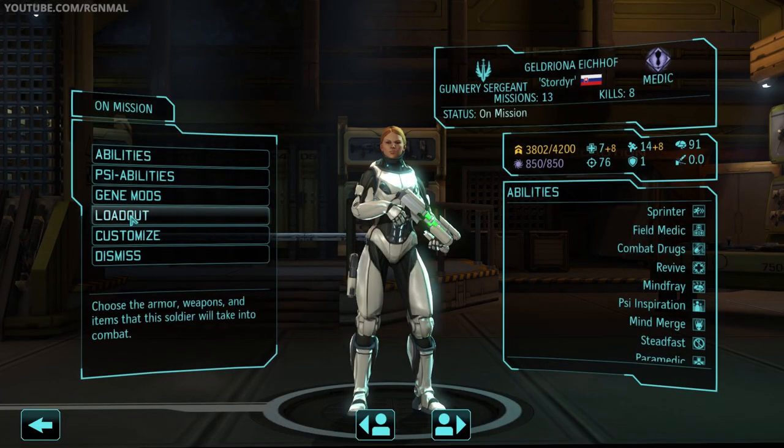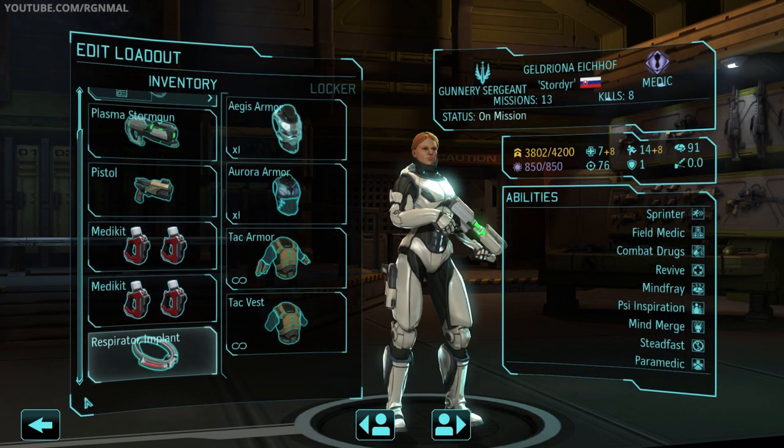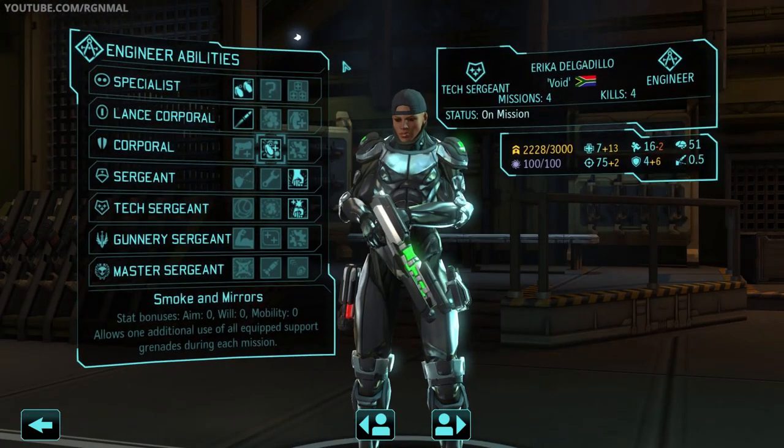Stow will be going as our psi operative and medic — Aegis armor, plasma storm gun, pistol sidearm, double set of med kits, and a respirator implant. And then last but not least we've got Erica. Going as our engineer, but really she's not going as our engineer — I know that sounds weird, but this is something interesting I wanted to show you folks. I'm still a little bit suffering from the flu and I'm on a lot of medication.